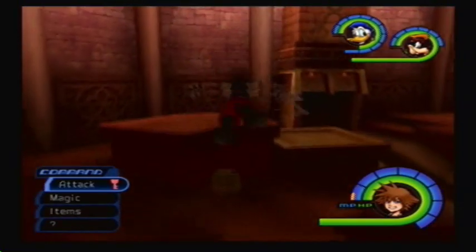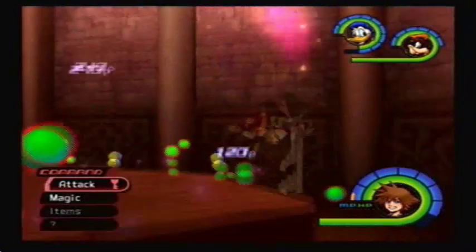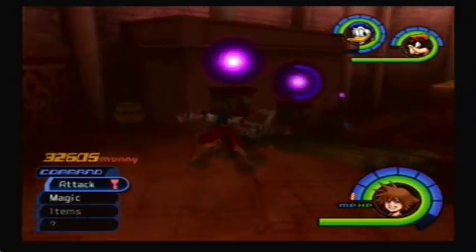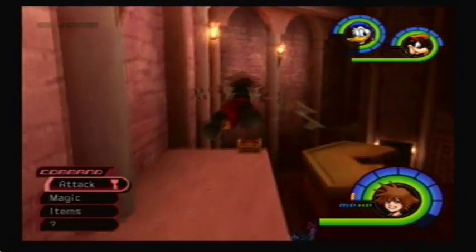Blaze Gems you can find in Agrabah, and they're dropped by Fat Bandits and Regular Bandits. I recommend going to the Cave of Wonders to find these guys. My favorite spot in the Cave of Wonders is the Treasure Room and the Lamp Chamber, so we're going to be going there shortly.